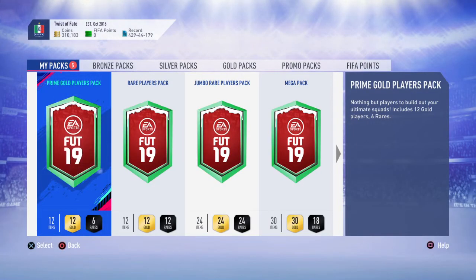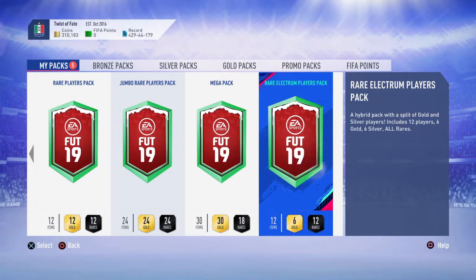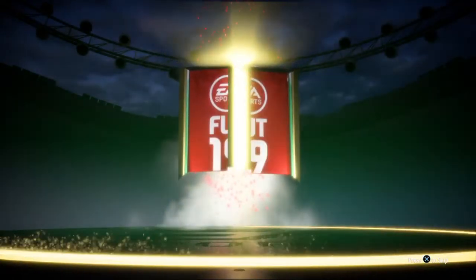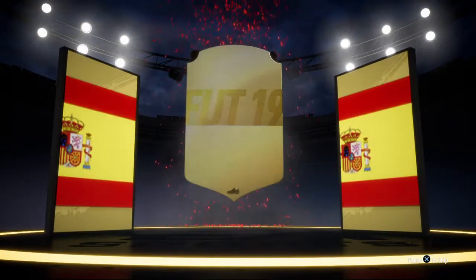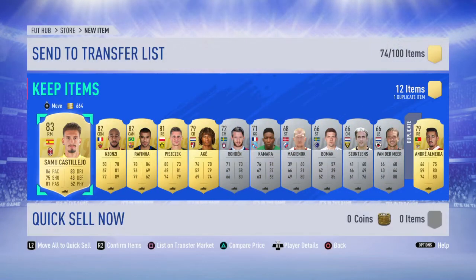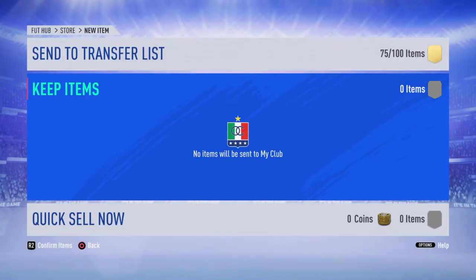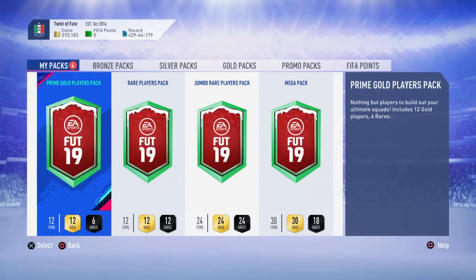We know we're into mostly good packs - we've got a 45k, a 50k, a 100k, a 35k, and I believe another 35k. We'll start off with this one. Six rare golds - potential in here, there definitely is. No walkout unfortunately, can we get an inform? There's boards... there's going to be no one really. Suso? Maybe 83 rated. Oh it's Castilejo. Some silvers in the club as well. Not an amazing pack, nothing terrible.